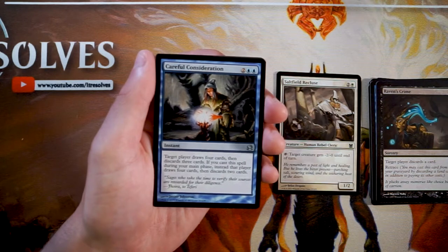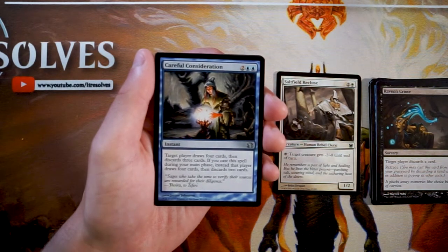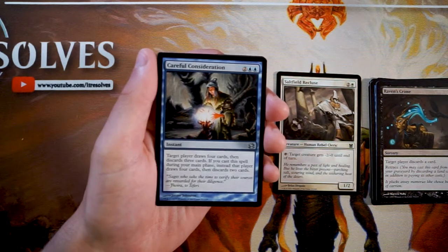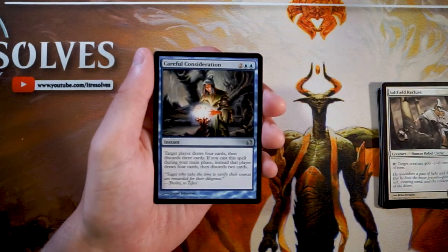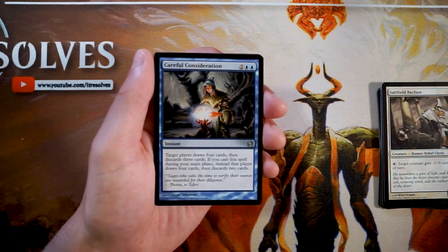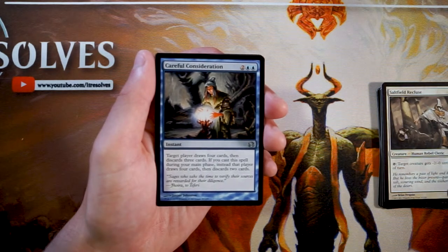Careful Consideration is an instant for two and two blue — target player draws four cards then discards three, or if cast during your main phase, draws four and discards two. Drawing four cards is a lot and you get to choose the discards. It's a very powerful draw spell at four mana. I think I like it more than the Recluse — drawing four cards really sculpts your hand, and choosing the discards makes this exceptional.